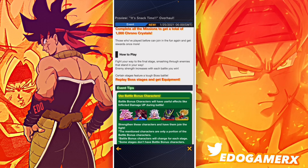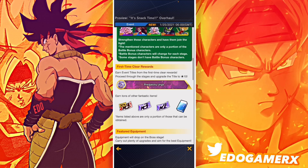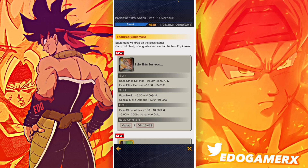You can read how to play for yourself. For event tips, the battle characters that give bonuses include 21 Evil, 21 Good, Normal 21, Perfect Cell, and Future Trunks. You also have the title reward, tickets, erasers, and other features.